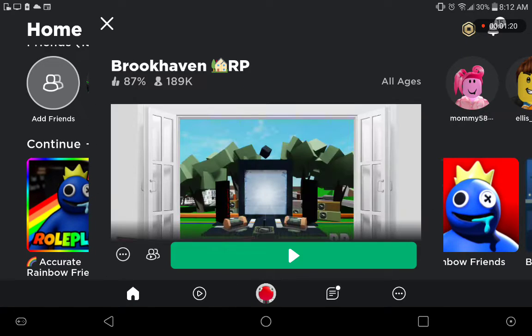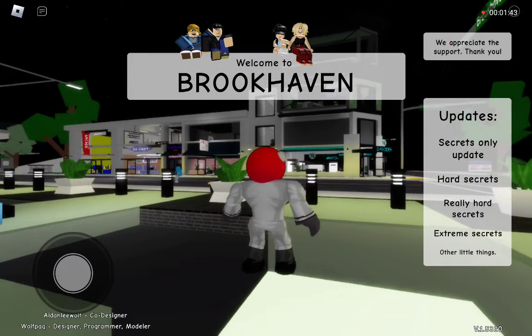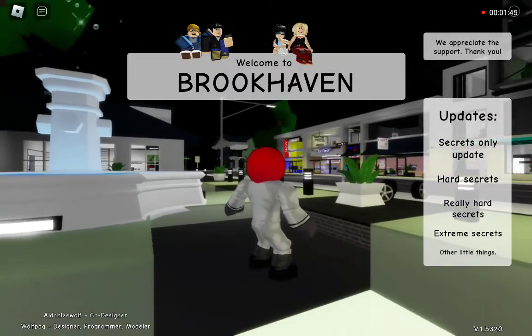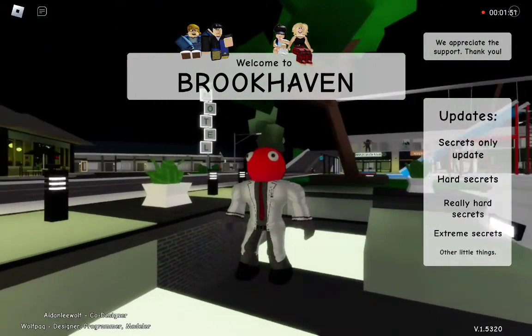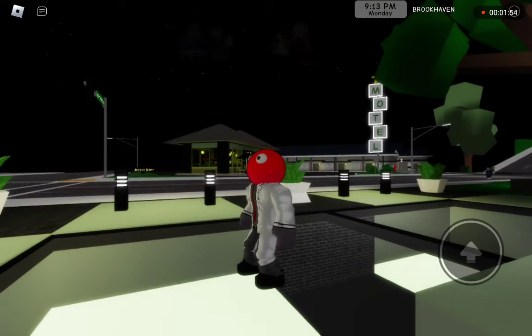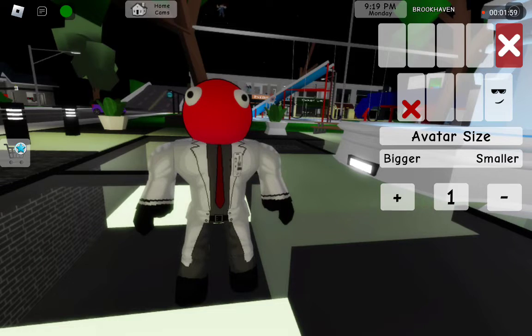Let me show you what it actually looks like. I don't know why Wolfpack has still not updated Brookhaven - he finished his break of updating, and he's still not updating. So, these are what the hands look like in black.